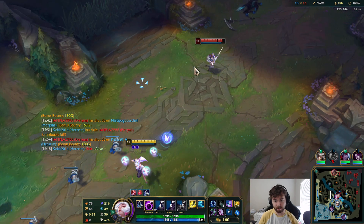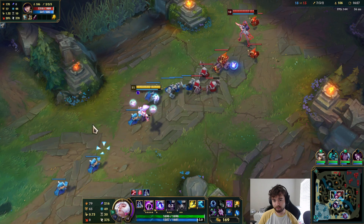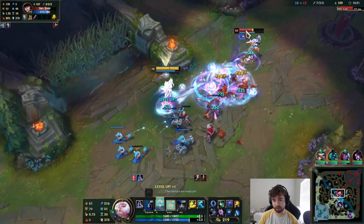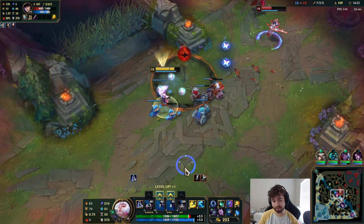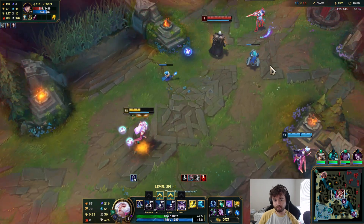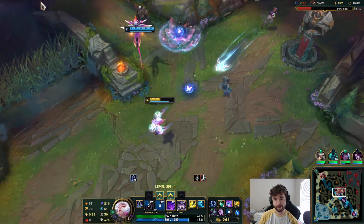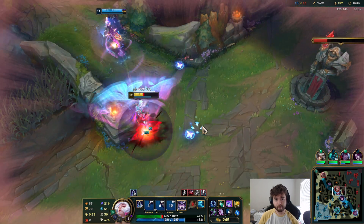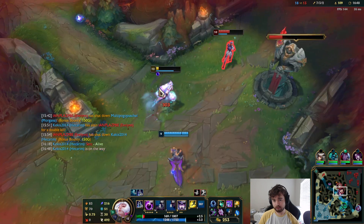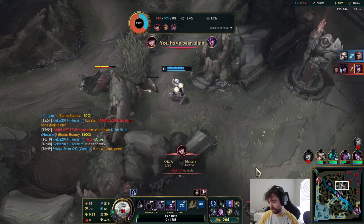My ultimate feels like it's on a lower cooldown, but I don't think it is — I don't think they changed it. Put down some orbs, look for a stun, hit her again, look for another orb. I missed that orb — she should have died there. That was embarrassing, but I'll take it.